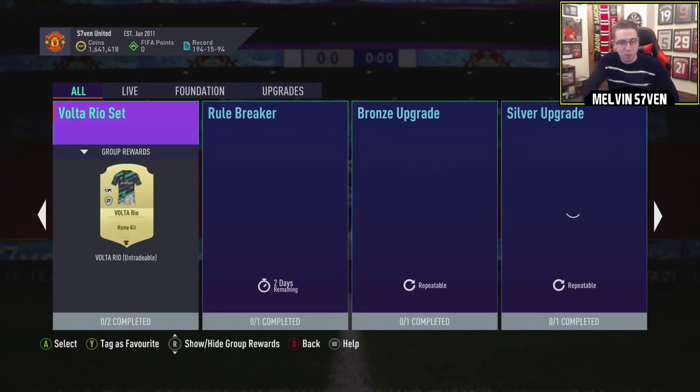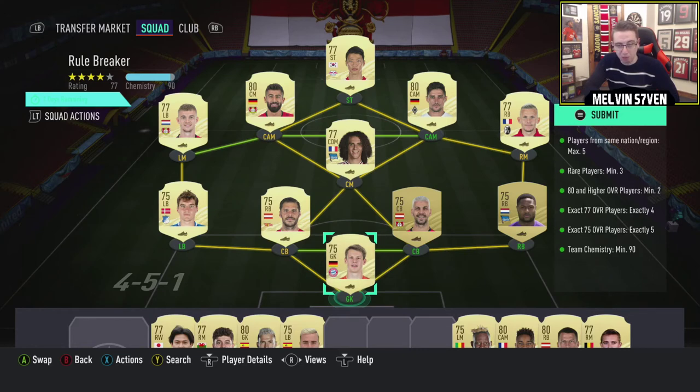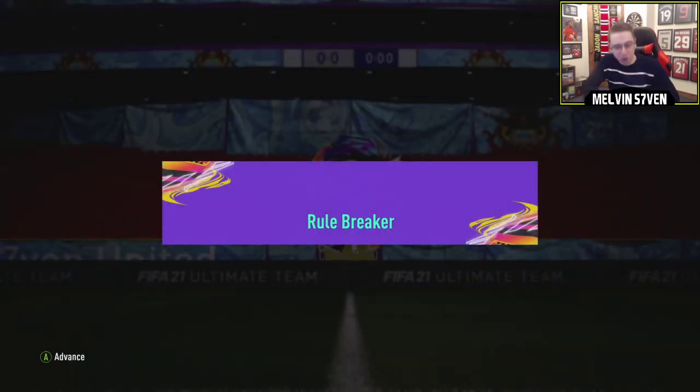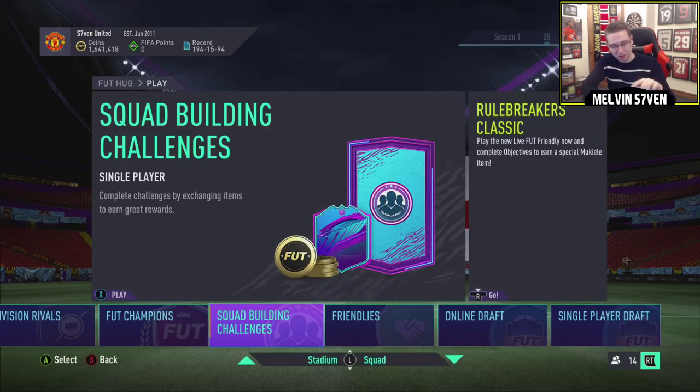It is a 35K pack - I'd say the reward is a dub. But because of the way the market is right now, everyone's going out and getting the 75s and the 77s. I'd have to say this is probably going to set you back about, conservatively, 2.5K per card - so you're looking at 10K there, 22.5K - maybe 25K for an untradeable 35K pack. It's not necessarily EA's fault, although they probably should have said 75 or 76, and then 77 or 78 - that would have reduced the price heavily.